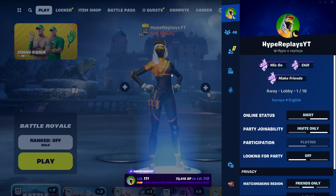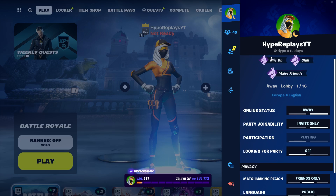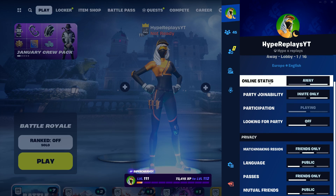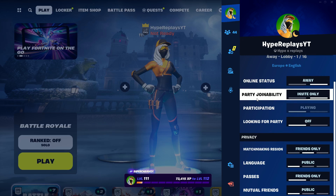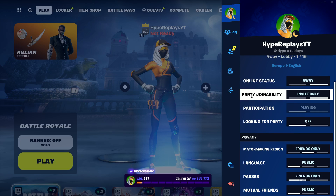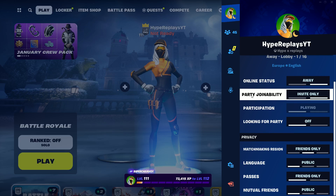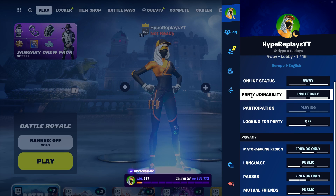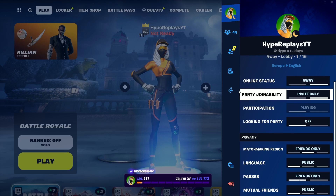To get into bot lobbies, at the top right where it shows your skin profile, scroll down and you will see options like online status, party join ability, and looking for party. Go over to where it says Party Join Ability and make sure it is set to Invite Only. The reason for this is that if anyone joins your lobby while you're doing this, it will mess it up. So make sure Party Join Ability is on Invite Only.